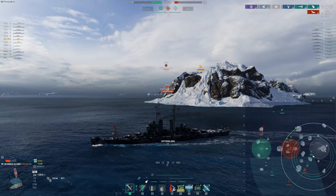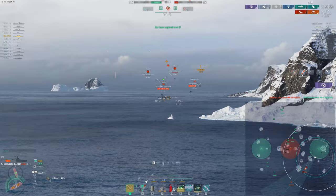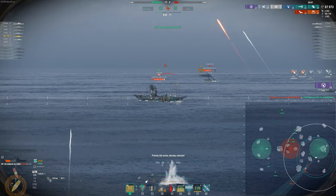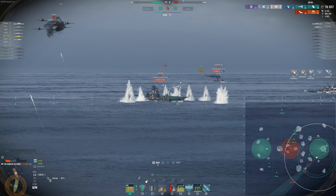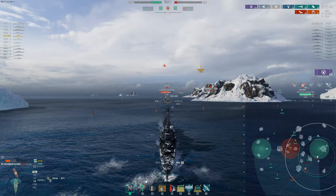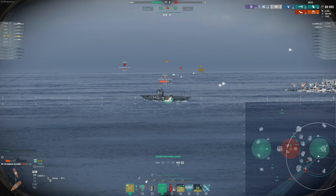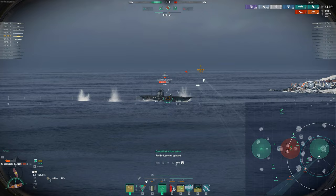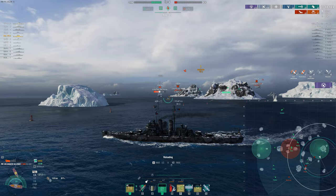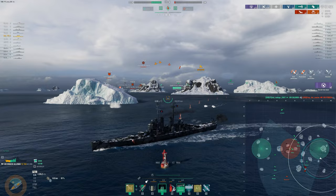There we go — got the buff so we can have our heal back. I have to angle to these planes and hope he doesn't do 9k to us. Oh nice, he went. Come on — give heal. 12 seconds and we'll have a heal. 90k? 95k? Against Tier 10? We will take that. That is an extremely powerful thing to have.